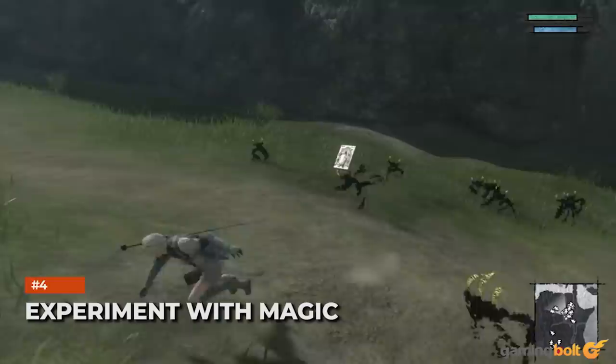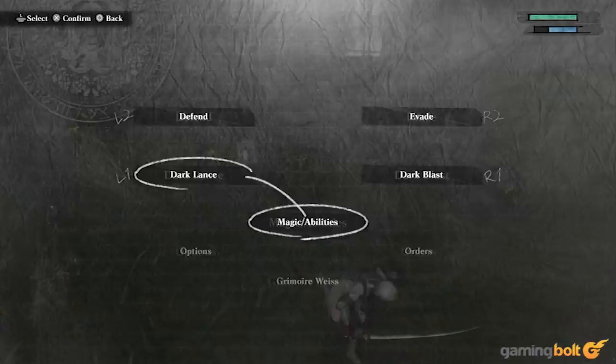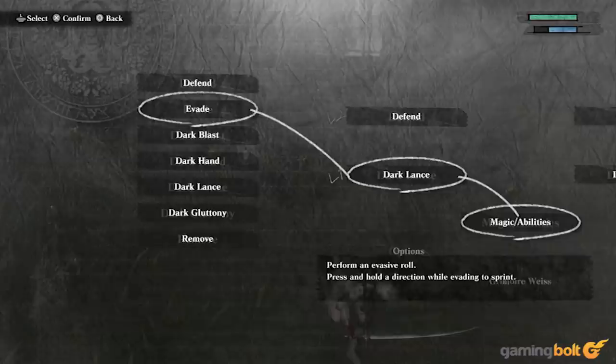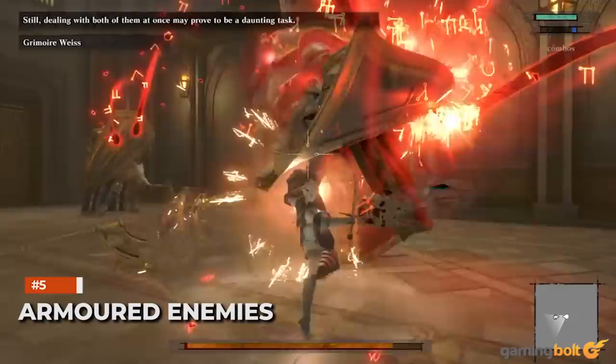Experiment with Magic. There are multiple layers to Nier Replicant's combat, and using magical abilities is one of them. You are limited to only having two magical abilities equipped at any given time. As such, it's recommended that every time you get a new magical ability, you equip it and try it out for a while. Certain magical abilities can be very useful in specific situations or against specific enemies, so make sure you keep experimenting rather than just sticking to a few chosen favorites.